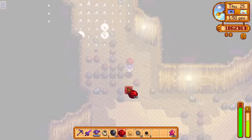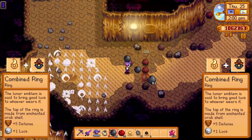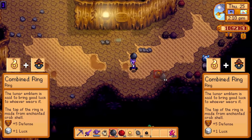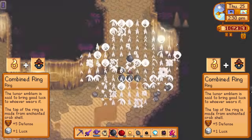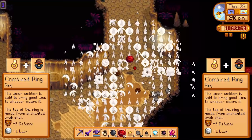If you're the kind of person that doesn't care about precision and just likes bombing the crap out of the skull cavern, then I would recommend using two luck and crab shell rings. The extra luck will help your chances of finding iridium, and the crab shell will reduce a lot of the damage you take from bombs. You could also replace any of these rings with a phoenix ring, a slime charmer, or depending on what you're going for, a burglar ring. Wearing two crab shell rings will actually reduce the damage you take from cherry bombs and regular bombs all the way down to 1, and it will reduce damage from the mega bomb to between 5 and 8.